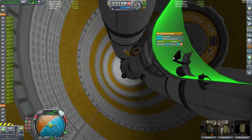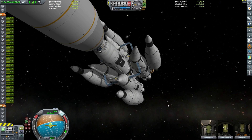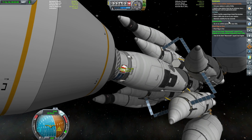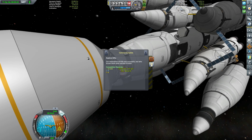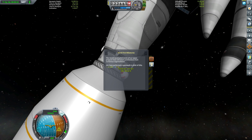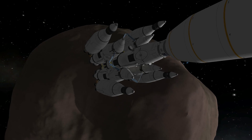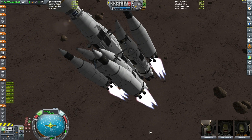We can put the camera inside the fairing, transfer Bob Kerman out into the Mark II lander can, then pop Bob out on EVA — and that's going to complete our Explore Gilly mission. There we go — another 67,000 reward. Including the contract advances we've already received, we have now earned over 1.2 million in funds, more than enough to pay for our entire vessel, which cost just shy of 1 million.